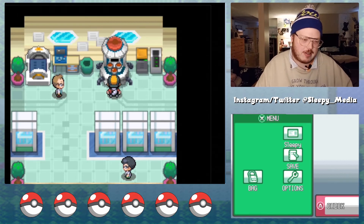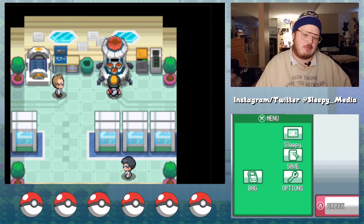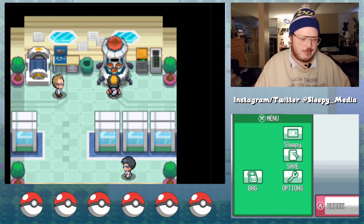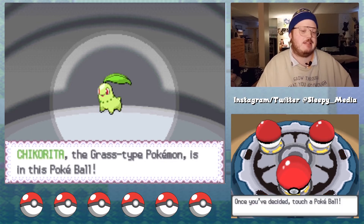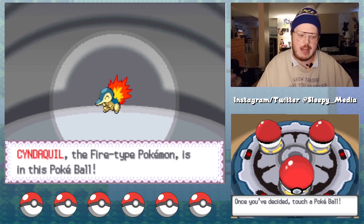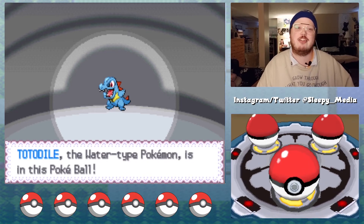If you don't follow me on Twitter or Instagram, do that. I did a cross-poll between Twitter and Instagram on what game to play — it was a tie so I chose SoulSilver. Then on Twitter exclusively — Instagram doesn't give you more than two poll options — I polled on my starter. We had Chikorita the grass type, Totodile the water type, and Cyndaquil the fire type. Now Totodile is my favorite, but it got no votes.